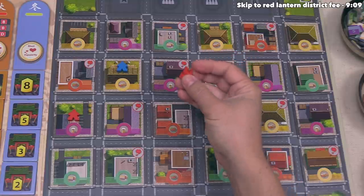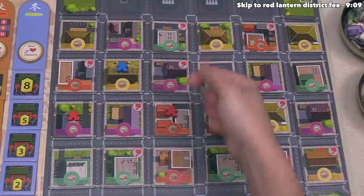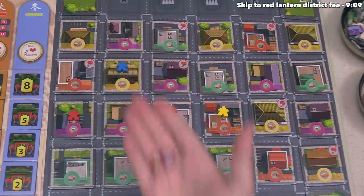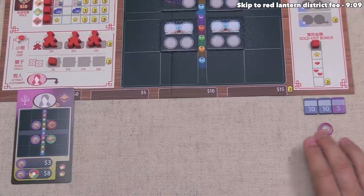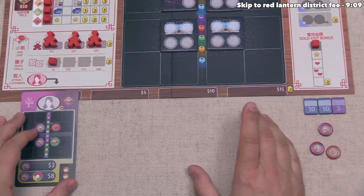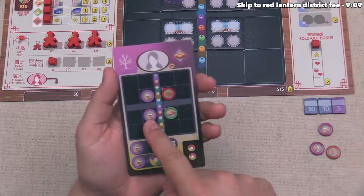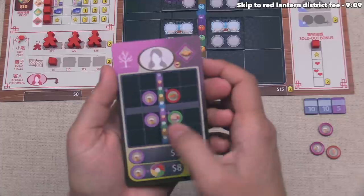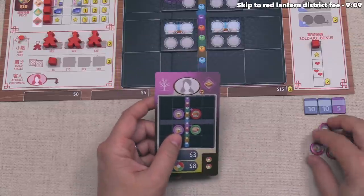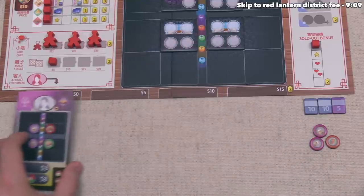We've seen some good options, so let's land over there and get one sausage, and then the combo will activate — one district between these two — meaning we also get another bubble tea. We are picking up these specific goods because of our customer. We can have up to four customers at any point; our starting customer wants to buy bubble tea paired with sausage and potentially chicken steaks. This is why we are trying to get multiple bubble teas as well as sausage. We also want to pick up a chicken steak before the day phase is over.